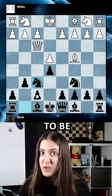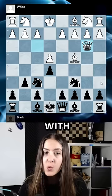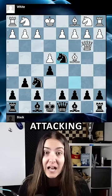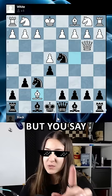Now if White wants to be very tricky, they go with queen b3. But you are smarter than them and you go with knight d4, attacking the queen. They might say they want a pawn, but you say no.